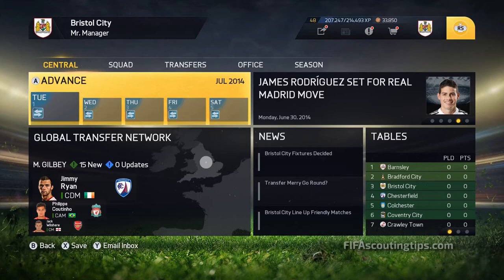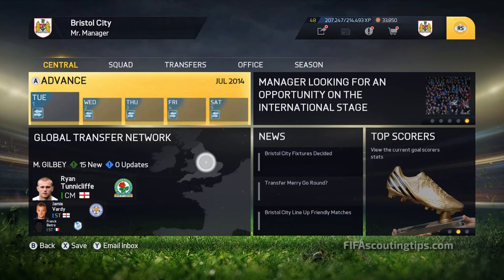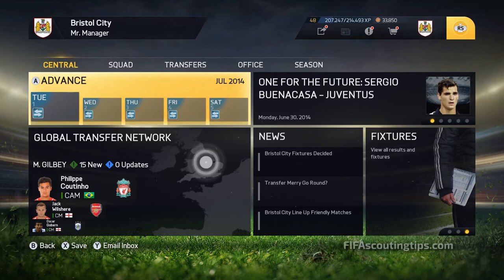By the time they become available in January, they're going to be cheap then as well. Make sure you go to fifascoutingtips.com because there'll be the full article on there with every player. Today I'm just going to look at my recommendations in this video, but the site will have every player that matches that criteria with a minimum potential of 76. All the articles are sorted by position, so it's pretty straightforward to find the players you're looking for.